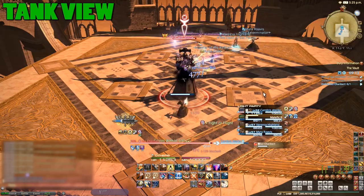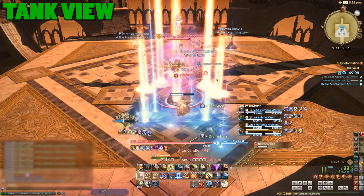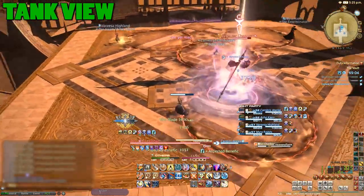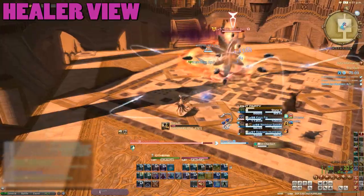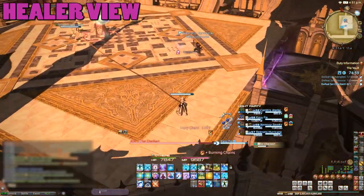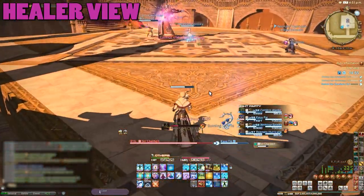The final boss is actually a really fun fight, assuming people do the mechanics. He'll start by putting huge AoEs under everyone so get ready to move. He can also cast Altapire occasionally to AoE the group. In addition, the boss can cast Holy Chain linking two players — the linked players need to run away from each other until it breaks, or they take big blasts to the face.